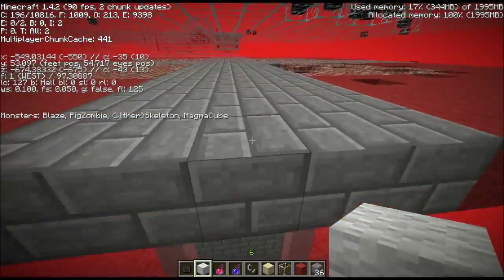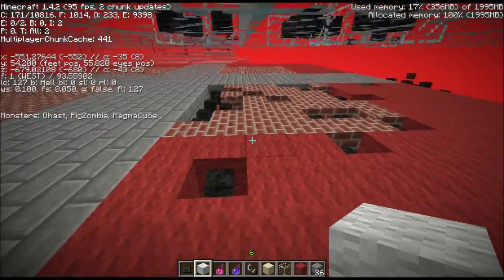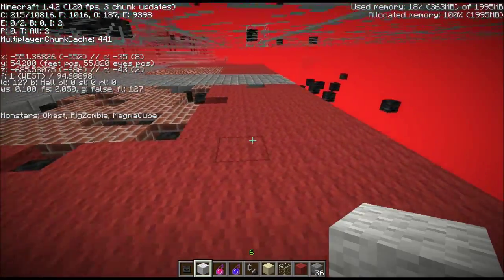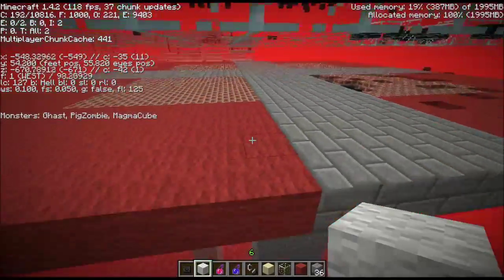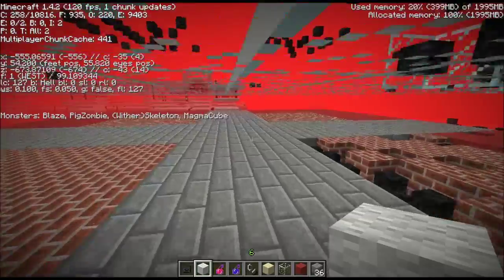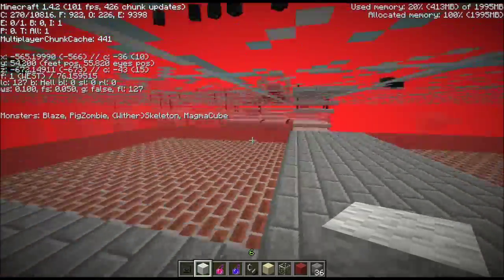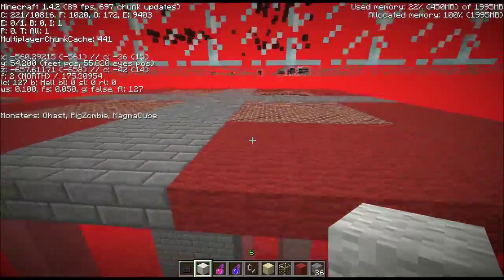Originally people were thinking that as long as it was the same chunk, the mob could spawn. But that wasn't the case — I've tried confirming it and it's way too inconsistent. Sometimes it appeared to be true, but other times even though it was sharing a chunk, I could not get a wither skeleton to spawn.